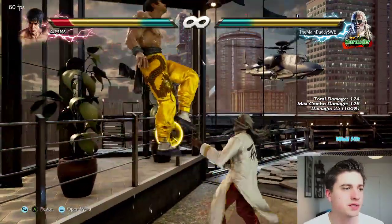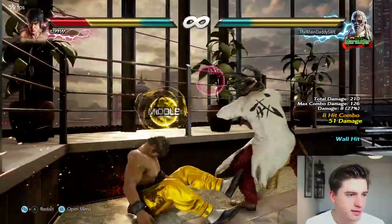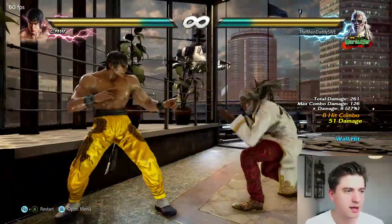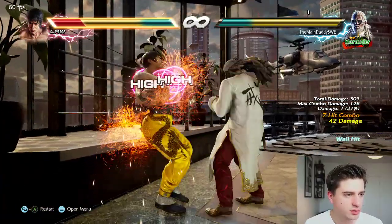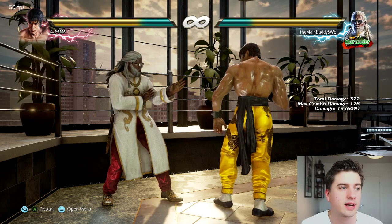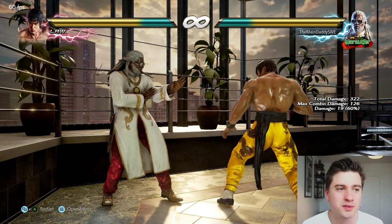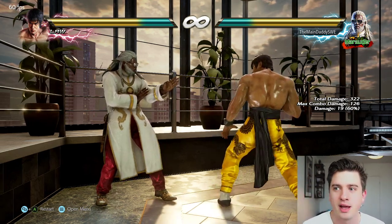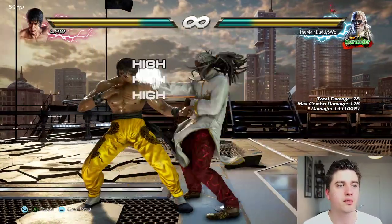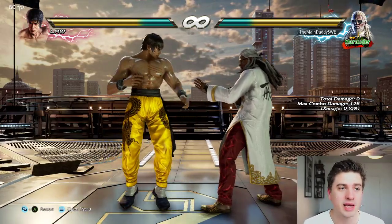I detailed in my combo suggestions video that you can do 1+2, 1+2, 1 like this, but I would not recommend it. The timing is kind of hard — you have to delay the last one and it's quite strict. But you see it does 19 if you hit it, 60 when you delay the 1 correctly. So it is his most damaging wall combo, it's just that you switch sides with the opponent and you lose the wall pressure. So it's just not recommended and it's too hard.